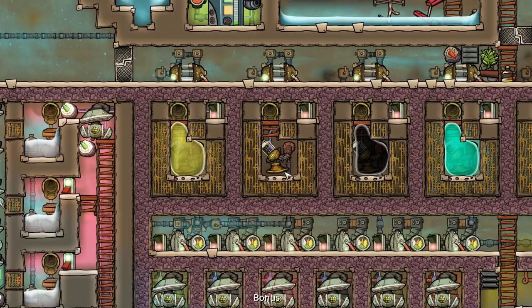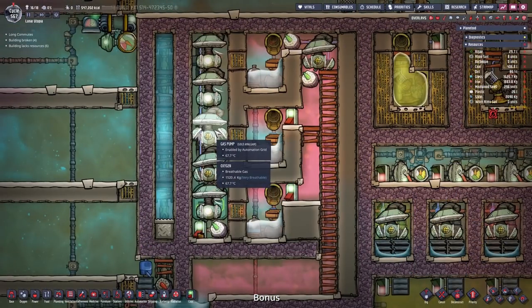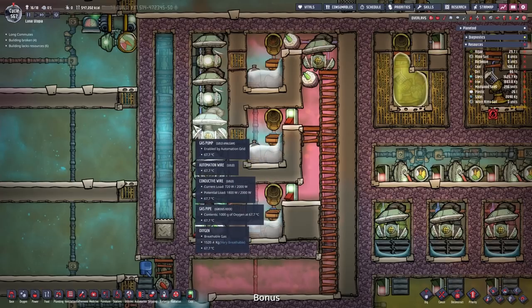I didn't keep an eye on the water — we used up all of the water to produce oxygen again. We have 1500 kilograms per tile here. This is crazy.